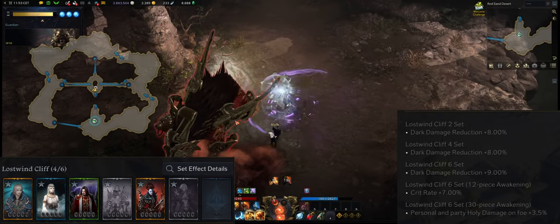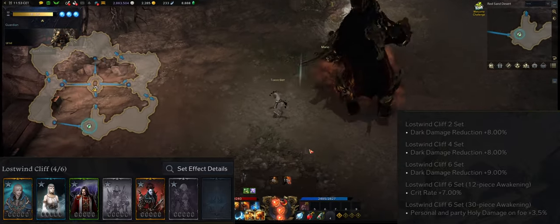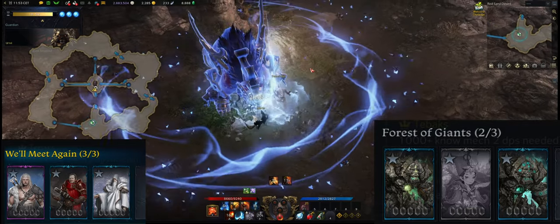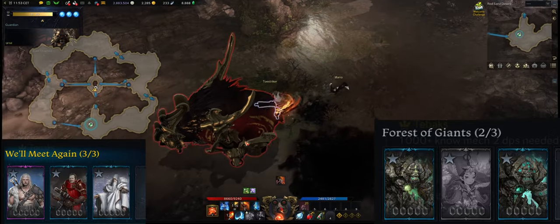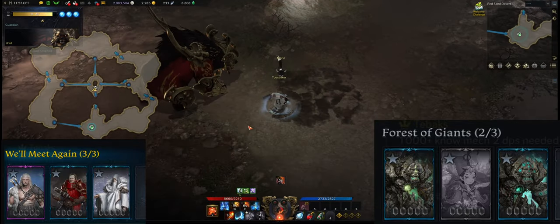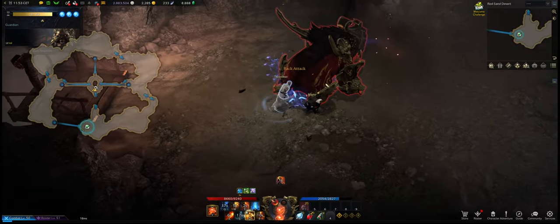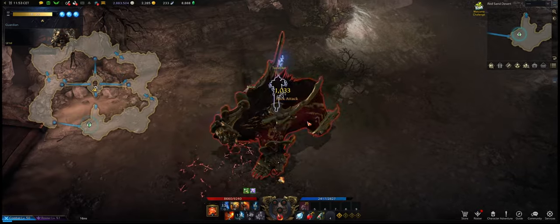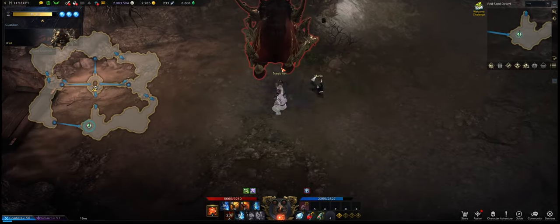For your card set, you could take Lost Wind Cliff for the critical rate increase — this set is pretty easy to get and can be farmed. Another good combo is Forest of Giants and We Will Meet Again; both of these card sets are pretty defensive and will help you survive better in raids. For your stats, concentrate on specialization as this increases your esoteric skill damage and also increases your esoteric meter gain. Your secondary stat should be critical.